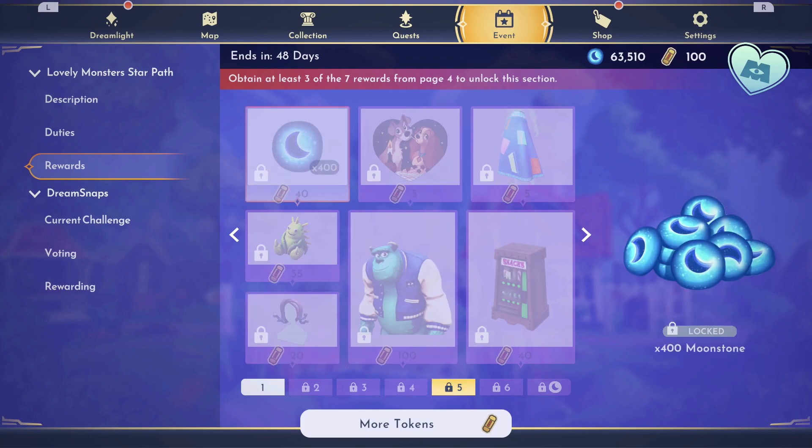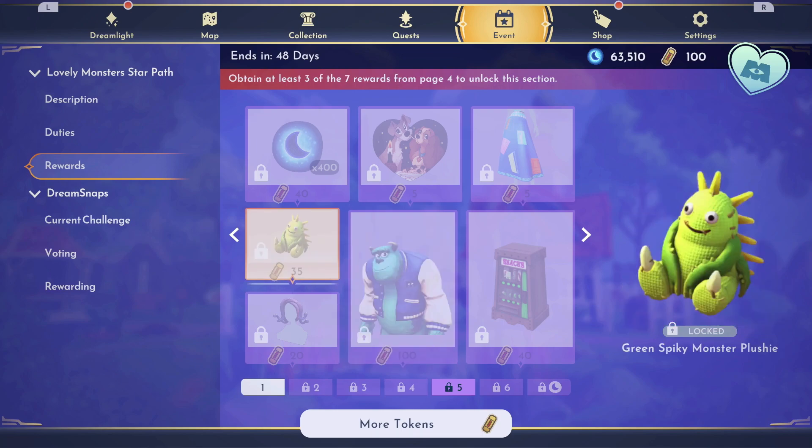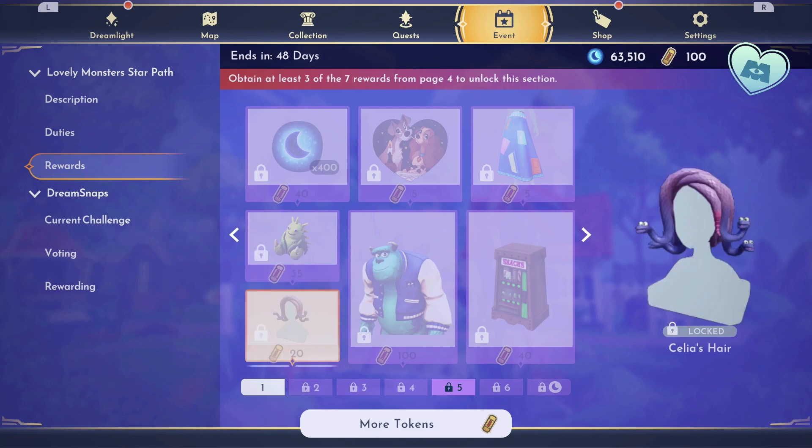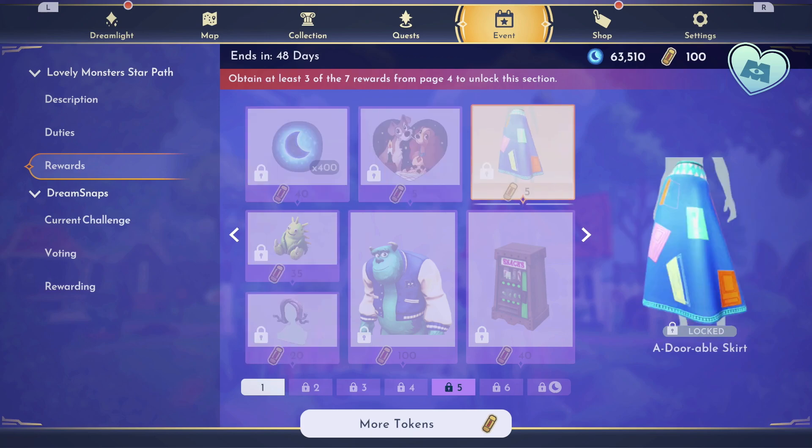350 Moonstones, and then on page 5, we have Sully's Dream Style — so if you want the matching dream styles, you will need the premium Star Path. The green spiky monster plushie — it looks like the plushies are individual items, not a bundle. We have Celia's hair, also premium if you want that snake hair. 400 Moonstones, and an adorable skirt.